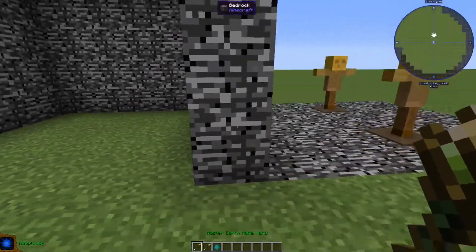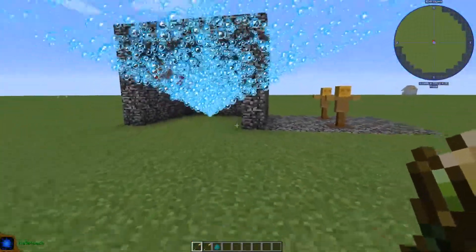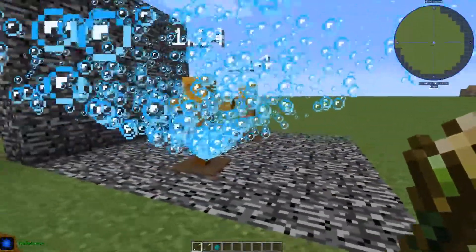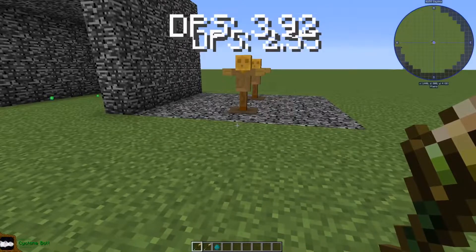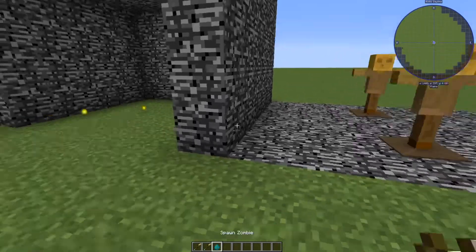After that we have a splash of water that keeps dealing damage over time. If you use it on a target dummy, it deals 1.4 damage initially and then deals a good amount at the end.